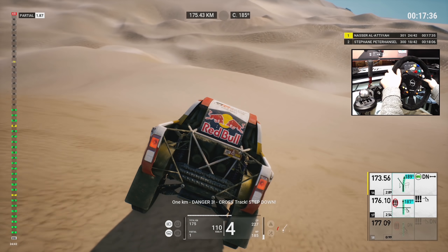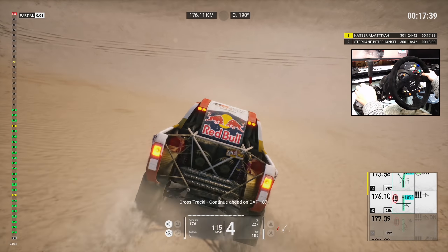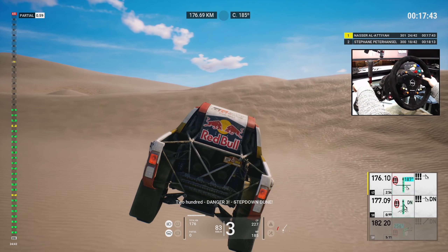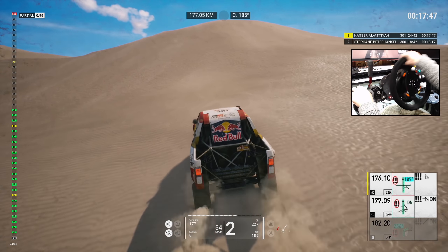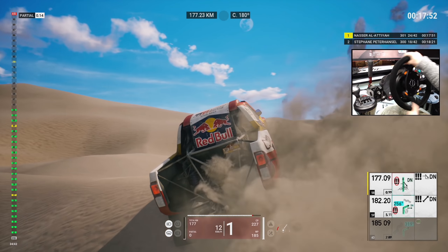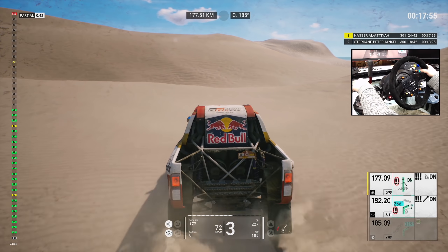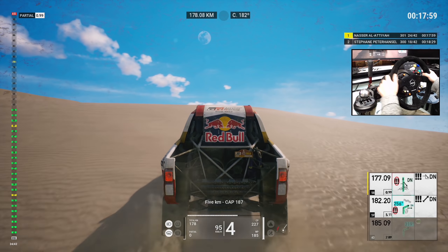One K, danger three, cross track, step down. Cross track, continue ahead on cap 187. Two hundred, danger three, step down dunes. Attention, danger three, step down dunes. Five Ks, cap 187.